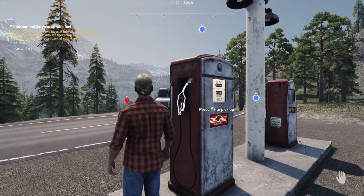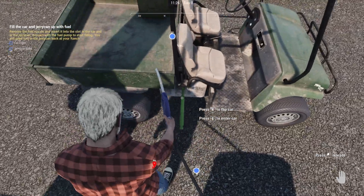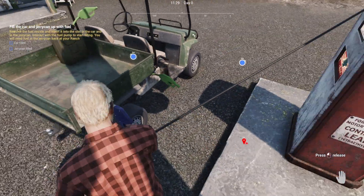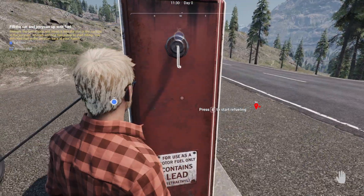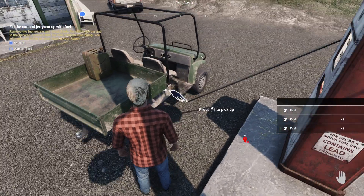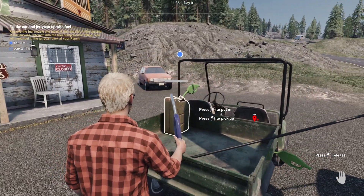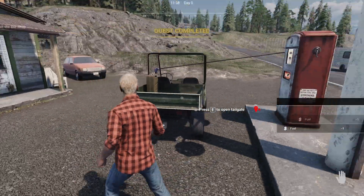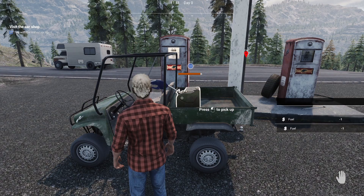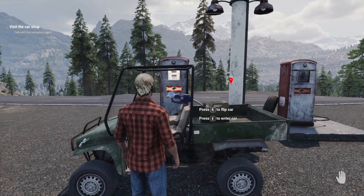Pick up the pump, put it in. We had to hit E to put it in there. We want to fill the car and fill the jerry can. So we take that, put it in, and then fill that. Quest completed! It's got a little bar that shows us how much we're actually filling in the jerry can.